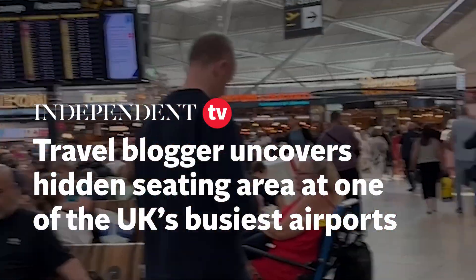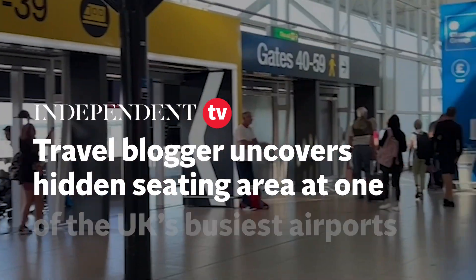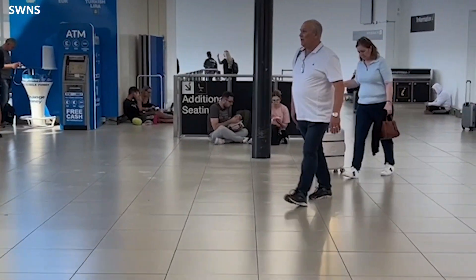The next time you're at Stansted Airport and you can't find a seat, head towards the All Gates area. Once you get here, look to your right and you'll see a sign that says additional seating. You want to go ahead and take the escalator down to the ground floor.